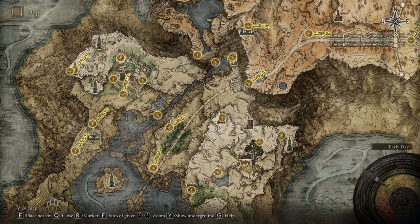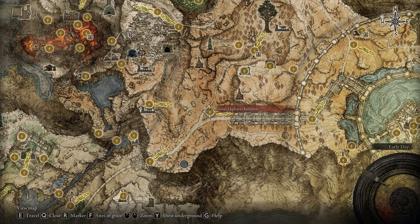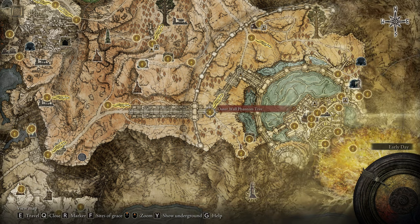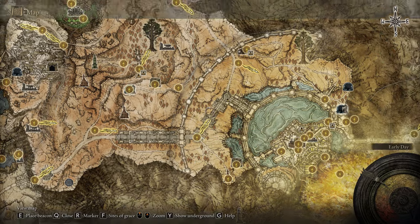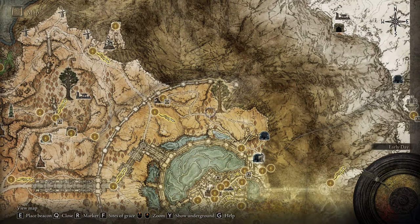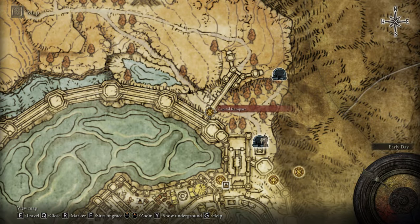From the Bellum Church, you have to find the Grand Lift of Dectus. At the Grand Lift of Dectus, go to the right side and use the Dectus Medallion left and right. If you don't have that, I have a video on my channel showing how to get it. The next step is to go around the capital to the Outer Wall Phantom Tree, then to the Outer Wall Battleground, where you have to defeat a knight to enter the Capital Rampart.